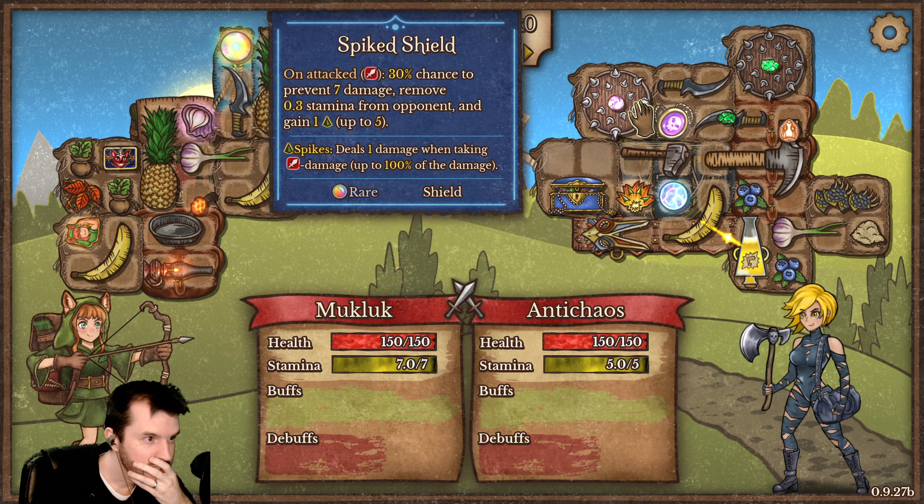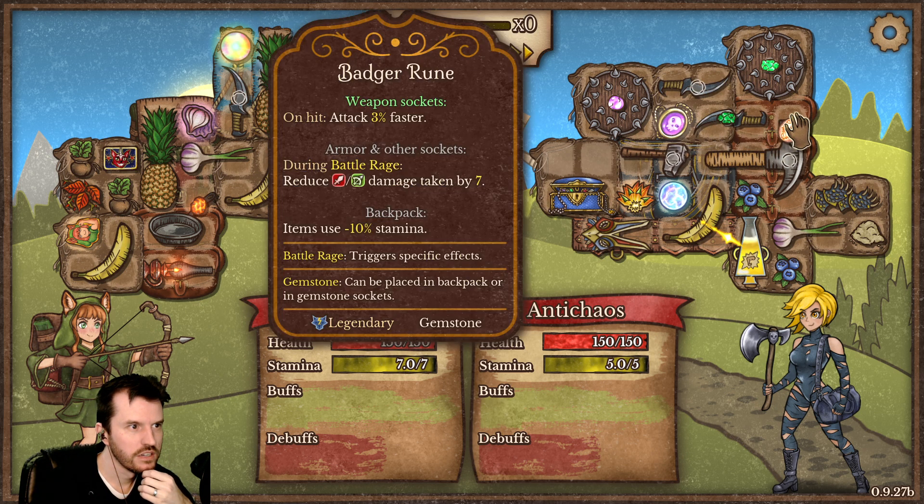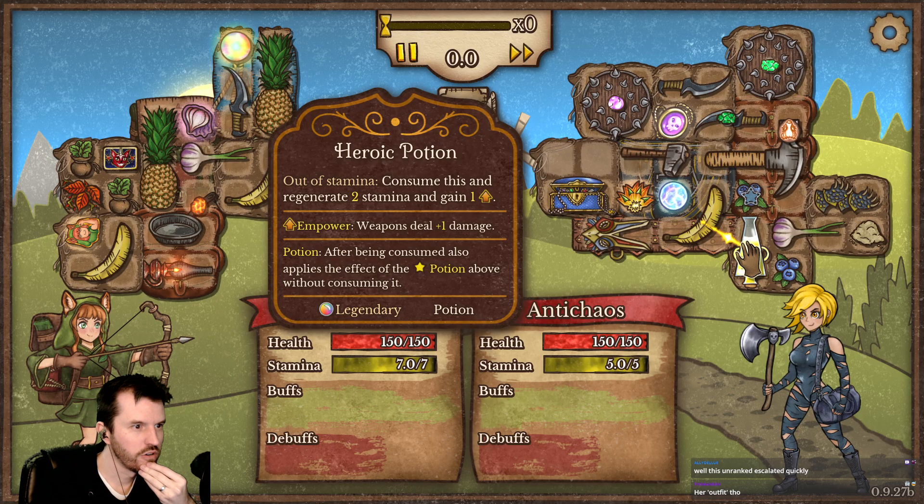Her baggy-waggies — that's a lot of stuff. Badger Rune, Dragon Claws, chance to resist poison. Heroic Potion: out of stamina, consume this game — two stamina and power.